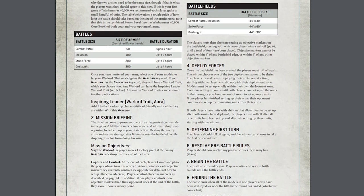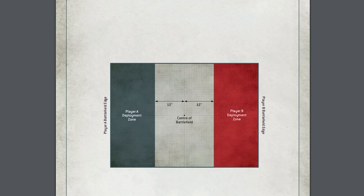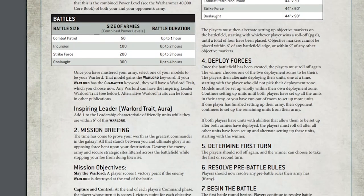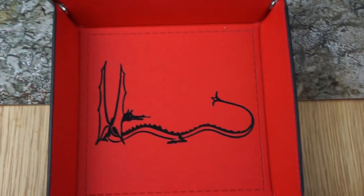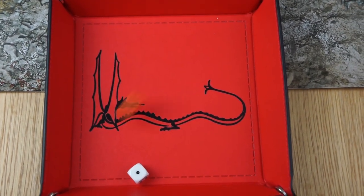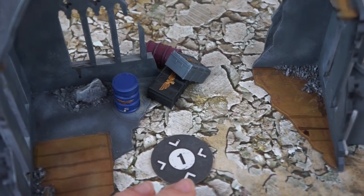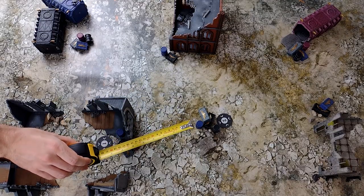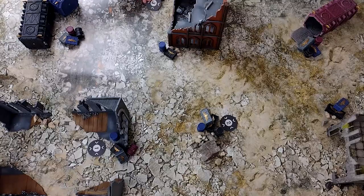With objectives to place, we roll off — the highest number wins — and take turns placing them, ensuring they're 6 inches from a table edge and 9 inches from each other. Our Adeptus Astartes rolls a 1, while the Heretic Astartes get a 3 and deploy their marker first. We check it's 6 inches from a table edge, then the Adeptus Astartes places theirs, ensuring it's 6 inches from an edge and 9 inches from the first marker, and so on until all 4 are placed.